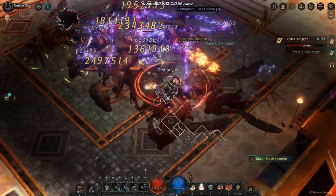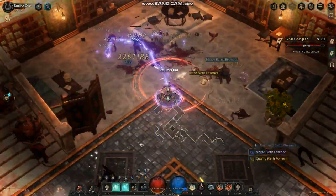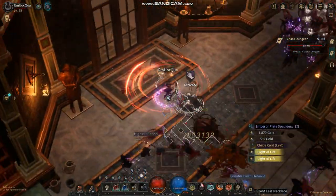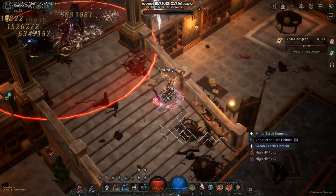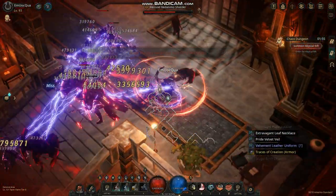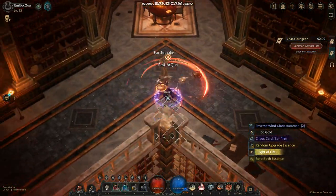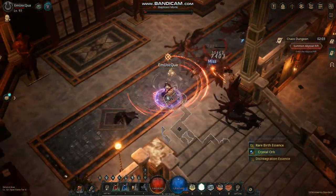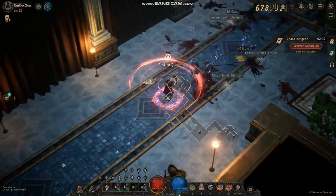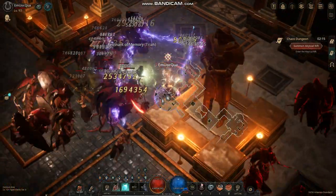The only thing you need to focus on is your gear — your zodiac — focus on attack speed, crit damage, and crit rate. Everything should be elemental damage. I've seen some people switch it up and use Whirlwind as the main skill. You can do that as well, but I prefer lightning chain — so much more damage and it clears maps faster and further away.